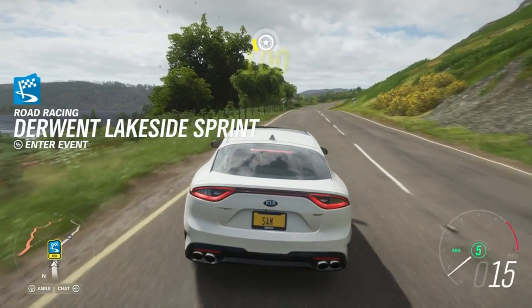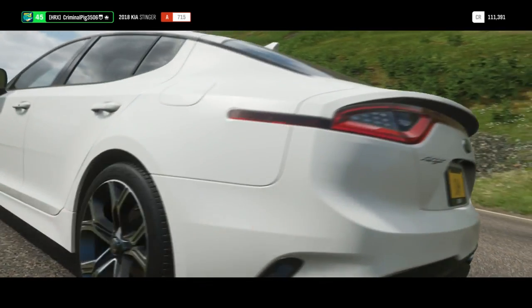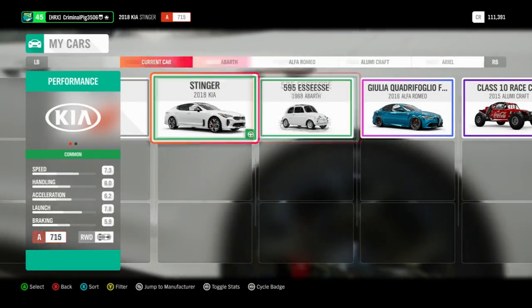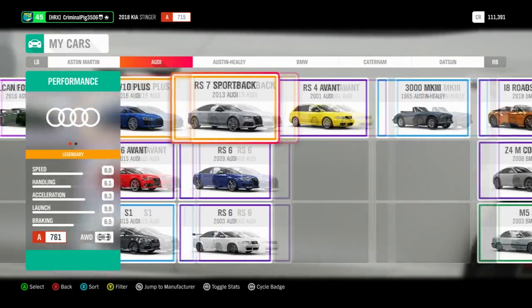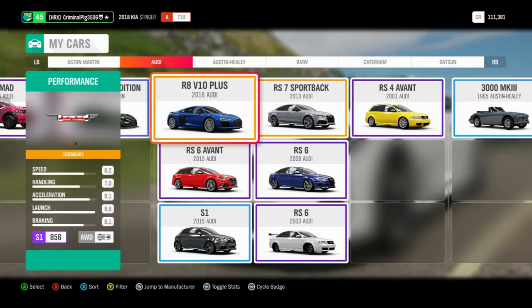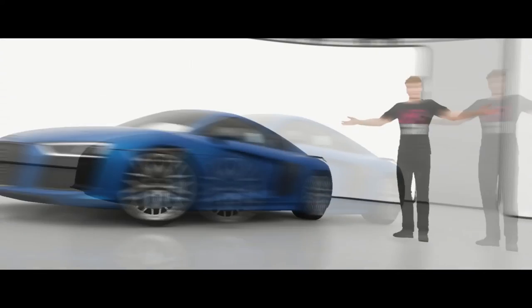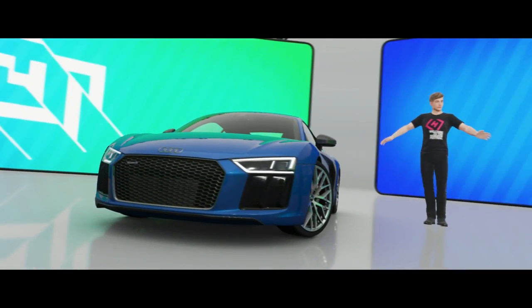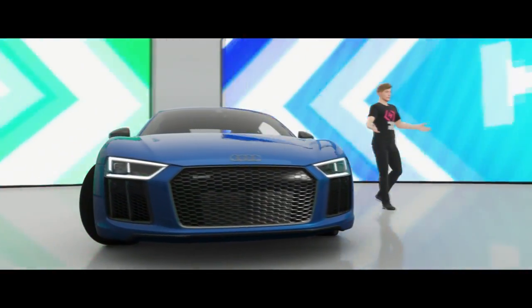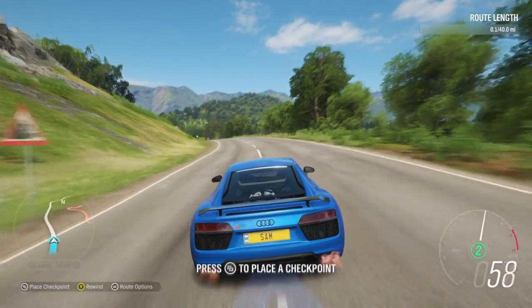Okay, so I'm at the Dewan Lakeside Spring. Here we go — 'Create Route', that's what we want. I'm going to pick a car. I don't want the Kia Stinger — I'm going to go with the Audi R8 V10+. I never really drove it in Horizon 3 and I've only driven it a little in Horizon 4, so we might as well give it a go and see what it's really like. It gives us a reason to use a car. So I think we literally drive to draw a route — that actually sounds really cool.